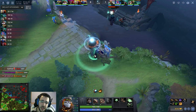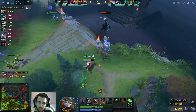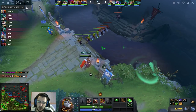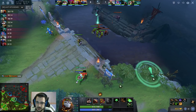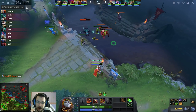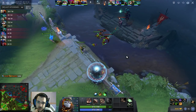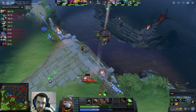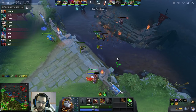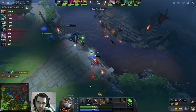Normally right there he wouldn't have vision because it's nighttime, but because of the observer he has vision and he astrals me. I'm pinging this spot because I think the ward is there — it's not really there — but you can't know exactly where it is. That's why the sentry should be placed where it covers the most spots.